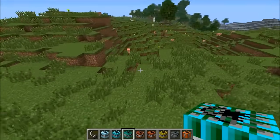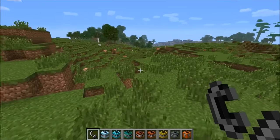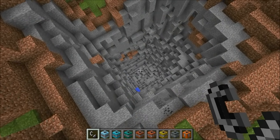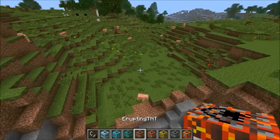The next one is chemical TNT. There are just so many kinds of TNT here. I can't remember exactly what it does, but it does a cool explosion down into the ground — somehow chemically destroying the land.